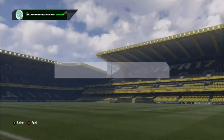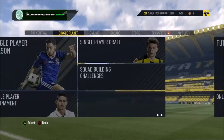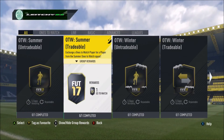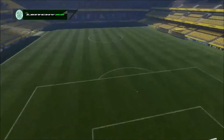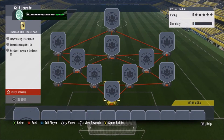So yeah, that's it — that's as simple as that. I'll just double check so you are aware of exactly the SBC you need to go into. It is not these ones — go over to basic and into the gold upgrade. All you need is 11 gold players, 50 chemistry — put in your standard gold players, you don't need to put in rares.